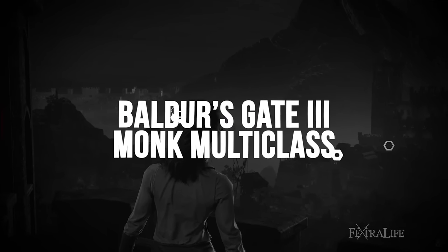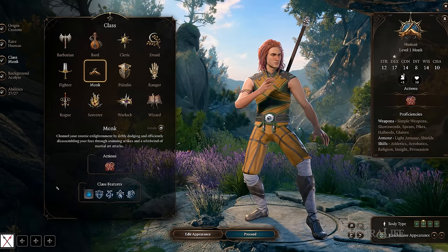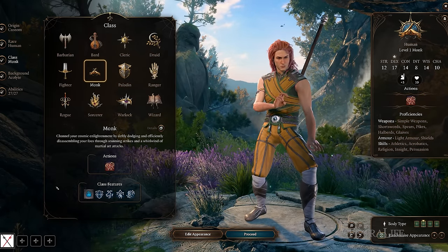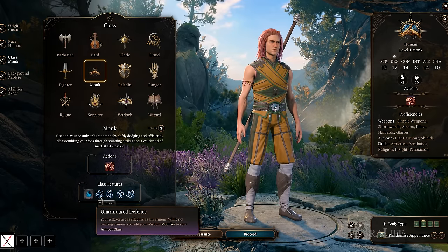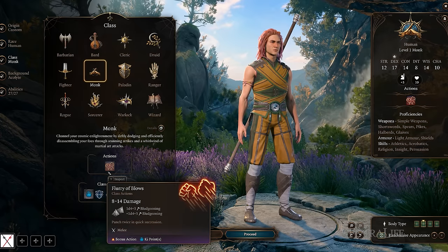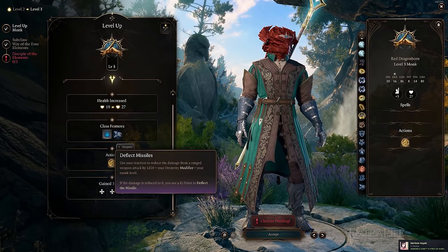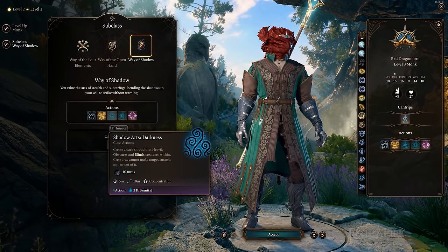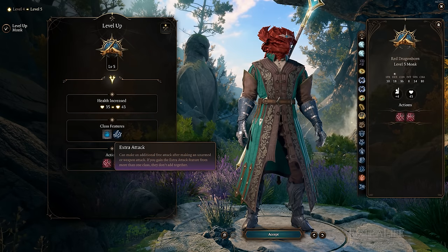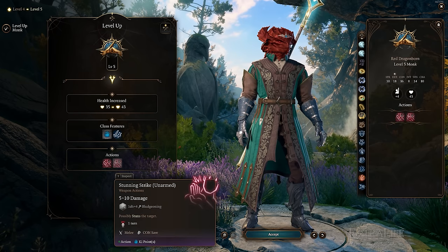In this section of our Baldur's Gate 3 Monk class guide, we'll be taking a look at multiclassing a Monk in BG3, and what other classes you might multiclass with. Please keep in mind this is not a complete list, but rather helpful suggestions that make good pairings. Monks are heavily front-loaded, meaning they gain Unarmored Defense, Flurry of Blows, and Martial Arts at level 1, Step of the Wind, Patient Defense, and Unarmored Movement at level 2, and Deflect Missile and a subclass at level 3. This means many classes might multiclass with Monk just for a few levels. All Monks gain Extra Attack and Stunning Strike at level 5, so that's another solid place to multiclass after.